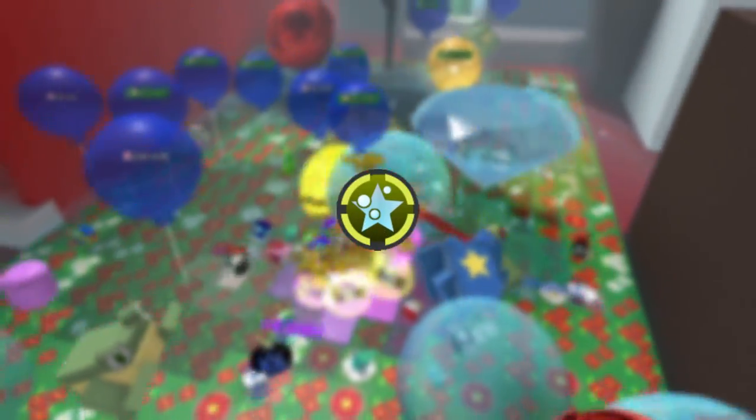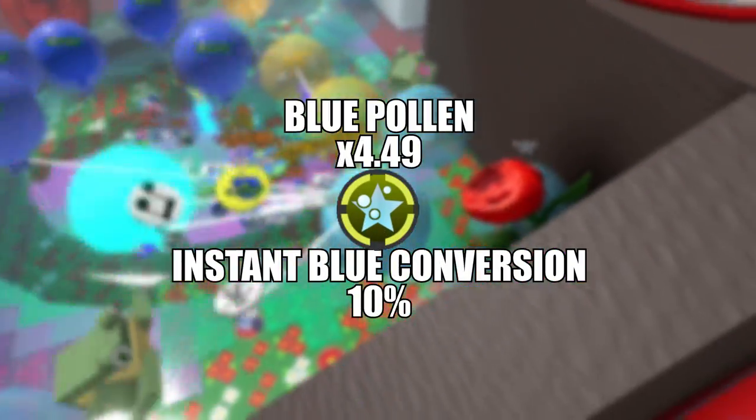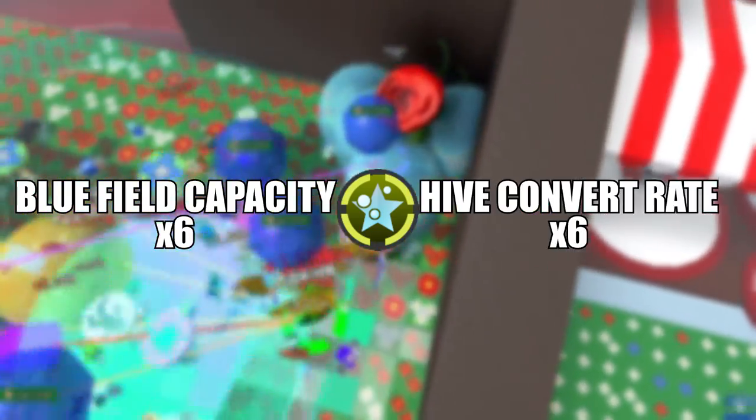When your Popstar activates, it gives you a buff of 10% instant blue conversion and blue pollen. Every time you pop a bubble with Popstar active, you can build bubble bloat, which gives you a blue field capacity buff as well as a hive convert rate buff.